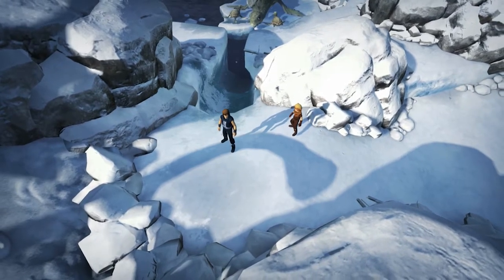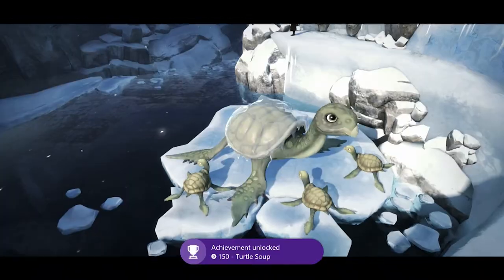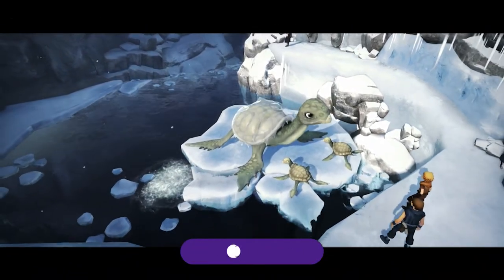Silent Hill is way easier than Resident Evil in my opinion. 150 for turtle soup - you help the turtles to the sea.